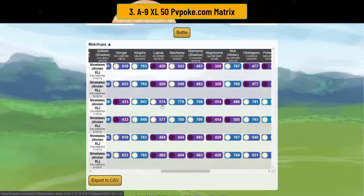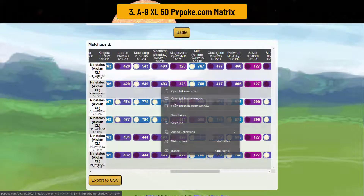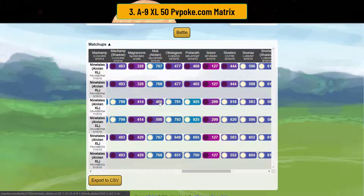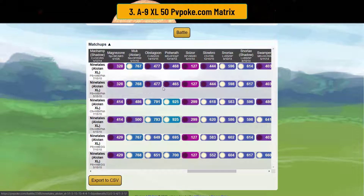You beat the ice-water hybrid Lapras but lose with powder snow because ice is resisted. You beat both variations of Machamp in the two-shield with charm Ninetales, but only beat the regular one with powder snow — shadow Machamp can just go straight cross chop and out-damage you. You beat Alolan Muk with powder snow, but the charm version loses because Muk does neutral damage and its sludge waves outpace you. You also lose against Obstagoon and Poliwrath.